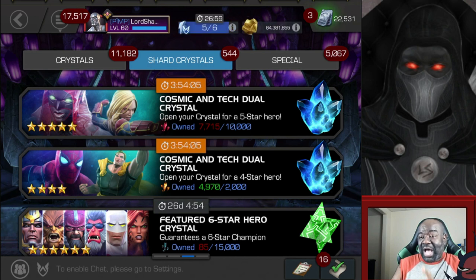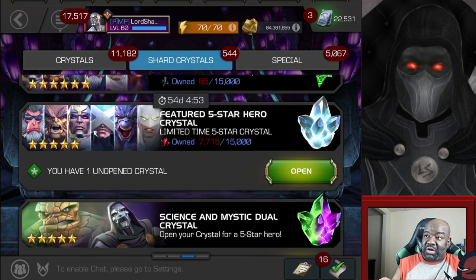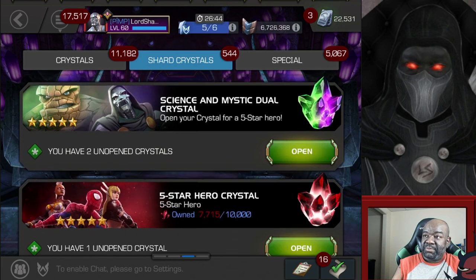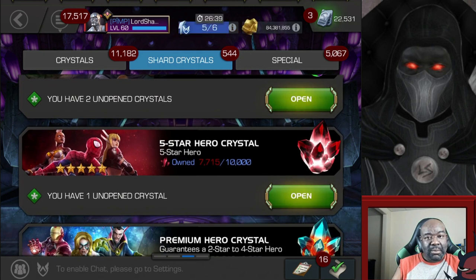However, I purchased two of the mystic and science ones already. So in this opening we have a featured five-star crystal we're going to open, plus those two science and mystic dual crystals. And we've also got a five-star basic that I picked up using incursion shards.